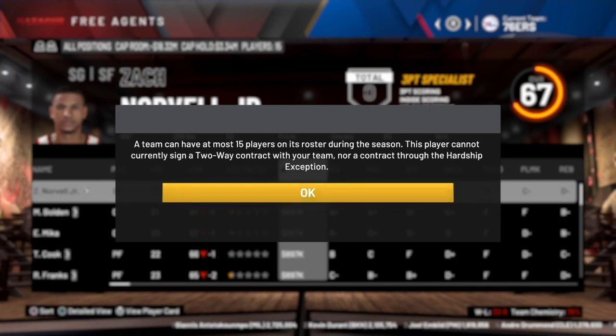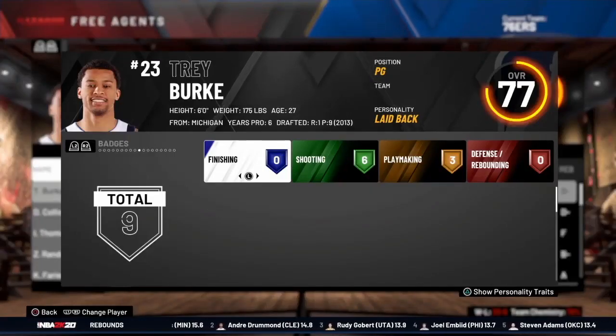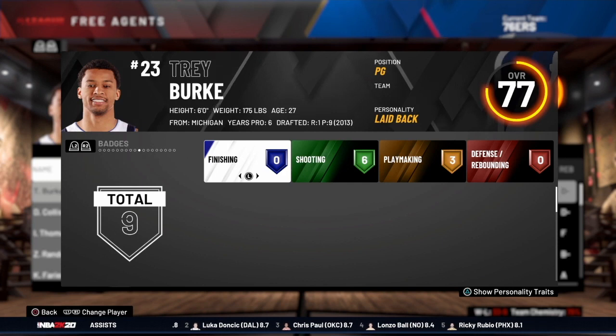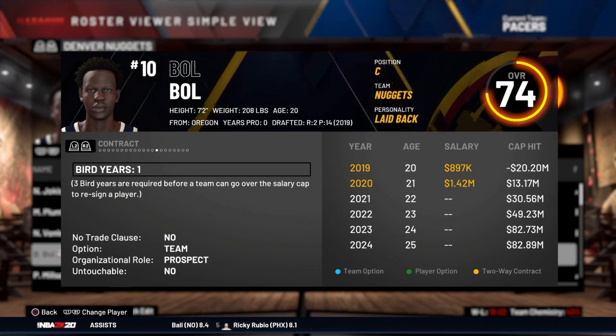Keep in mind there are times you can't sign a two-way contract. If you get a message saying you can't sign one, it's likely one of two reasons. First, it may be after January 15th — you can only offer two-way contracts through January 15th; after that, only 10-day contracts are available. Second, the player may have been in the league too long — two-way contracts can only be offered to players with four or fewer NBA seasons. Trey Burke, for example, has six years in the league, so he wouldn't qualify.